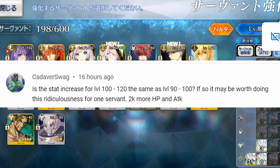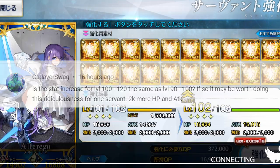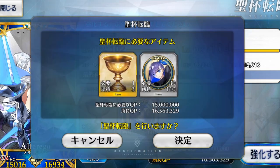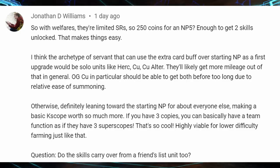Is the stat increase for level 100 to 120 the same as from 90 to 100? If so, it may be worth doing it for the 2k more attack and HP. Yes, you get about 100 points each in attack and HP per level, so increasing from 100 to 120 will get you 2k in each. In my opinion, using coins to unlock the first and second Append Skill first seems to be a better use, and then there's a high Grail cost required too, but it's up to how much you have and what playstyle you use.